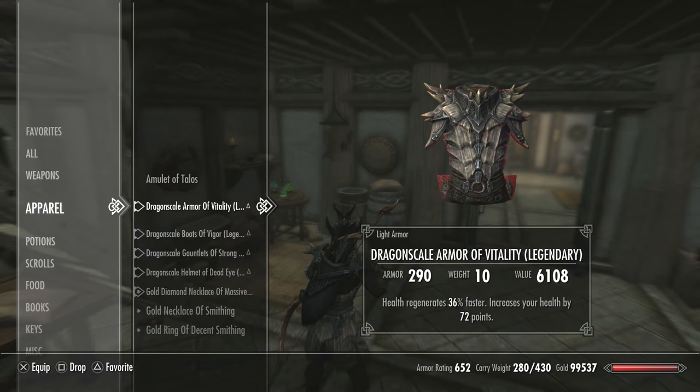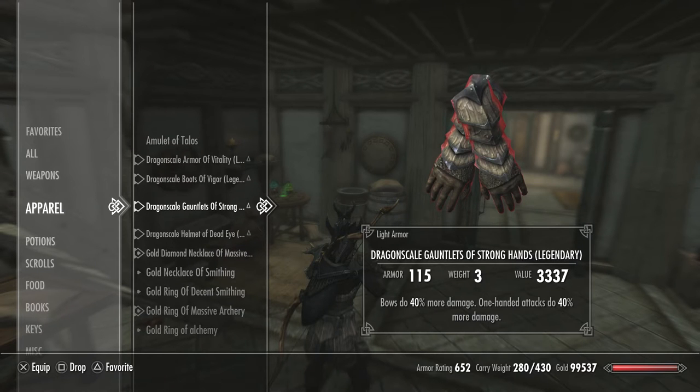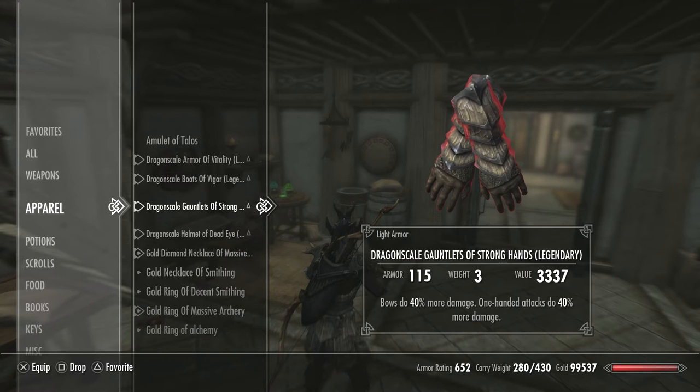Dragon scale armor of vitality - I have a health regen of 36% faster and a 72-point increase in health. Pretty damn sexy. Got the dragon scale boots of vigor - one-handed attacks do 46% more damage and stamina regenerates 36% faster. The stamina regeneration is absolutely fantastic, it's going to come in handy for one-handed attacks or using my bow. Dragon skull gauntlets of strong hand - I do 40% more damage with bows and one-handed. Unfortunately my potion wore off right before I crafted these - I would have gotten like 6% more on both.